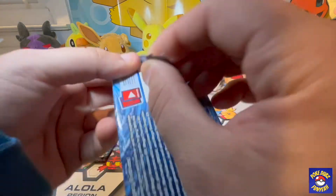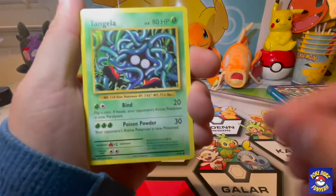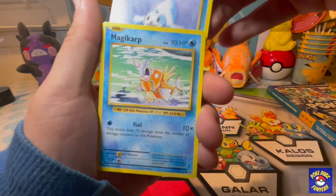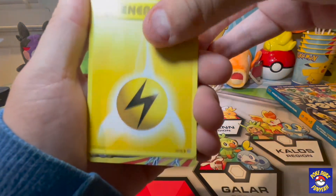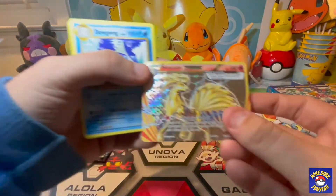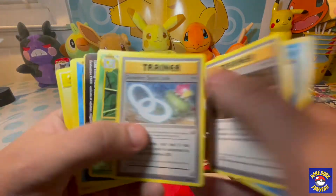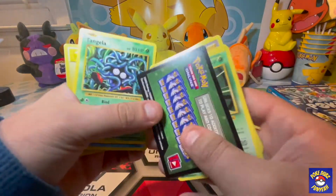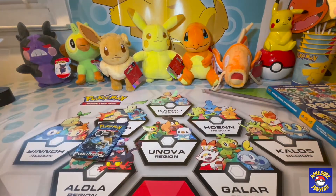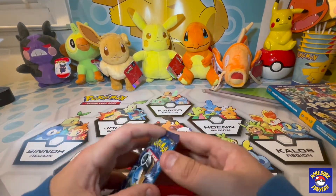Two packs left — two Blastoise packs, come on, let's get a Charizard! Tangela, Poliwag, Seal, Magikarp, energy — another Break card: Ninetales! And a Dugong. Another Ninetales Break card. Gotta make sure there's no secret rare in the pack. Here's the code card. We're gonna put the Break Ninetales in a case — let me show that off one more time.